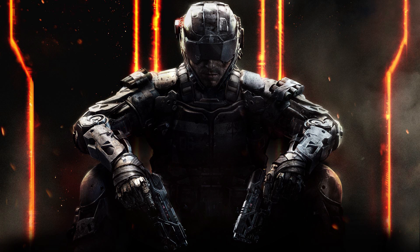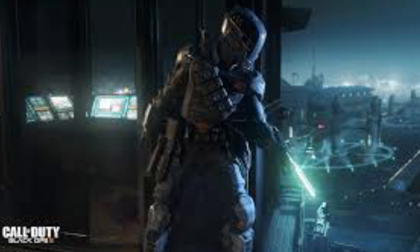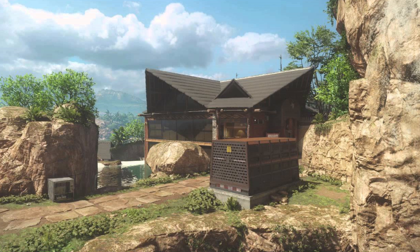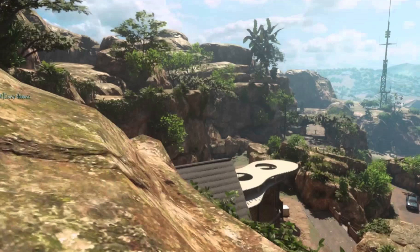Moving on to Black Ops 3 — in my opinion the maps weren't that great. The game was good with cool weapons, skins and variants, but as far as maps go I wasn't that impressed. In the number one spot I've gone for Hunted. I thought Hunted was a very cool, very big map — probably one of the biggest on this list. I really liked the swimming aspect in it; I think Hunted really implemented the whole swimming feature well. You also had that waterfall which was really cool. Even though you could set up spawn traps very easily, especially on Ground War, I still think it's the best Black Ops 3 map.